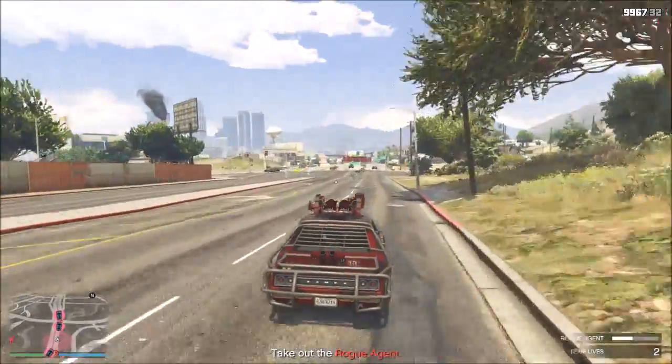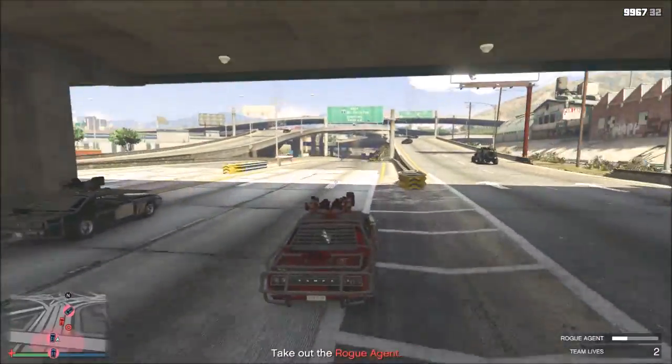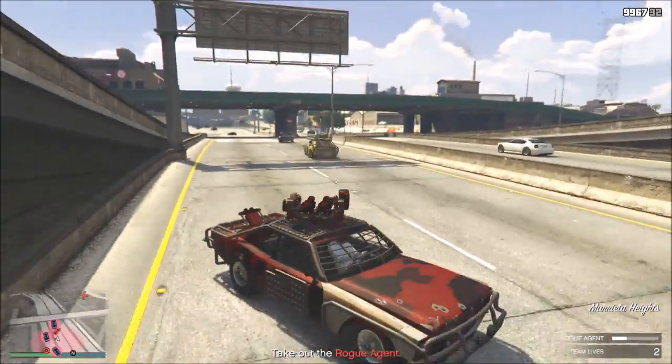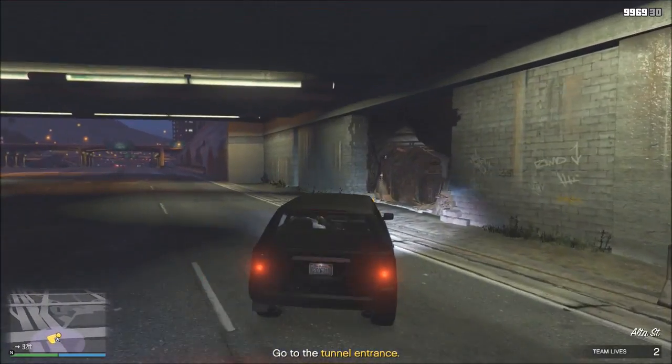Once you've destroyed the rival Tampa, it's the same again — drive back to the drop-off, deliver your vehicle, and you've completed the mission. Driving is a bit more tricky in this one because with your right analog stick you actually control the turret, which will also determine the direction you're facing. It can be a bit confusing in the beginning, but once you've got that down and know how to switch weapons quickly, you'll be good.